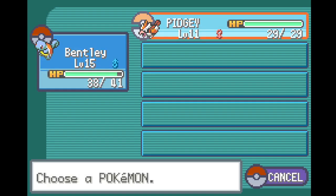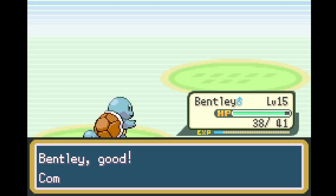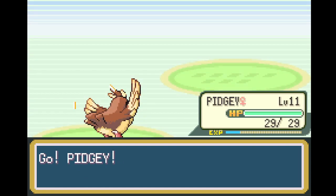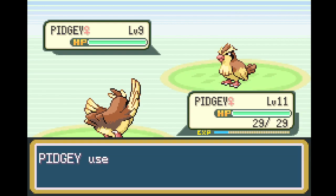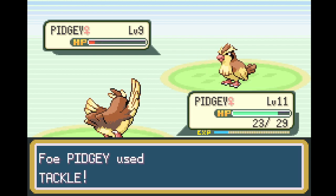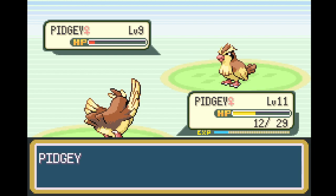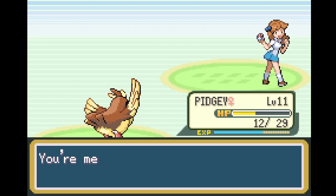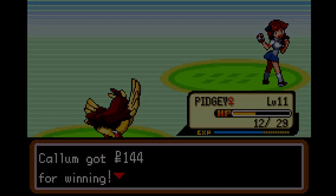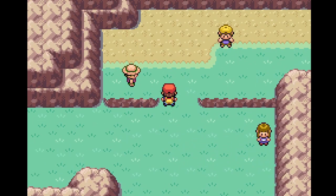She sends out another Pidgey — we'll do Pidgey versus Pidgey, why not? Gust doesn't do very much — Tackle is definitely more the way to go. They're realizing it too. There we go — not bad. We defeated Lass Janus.